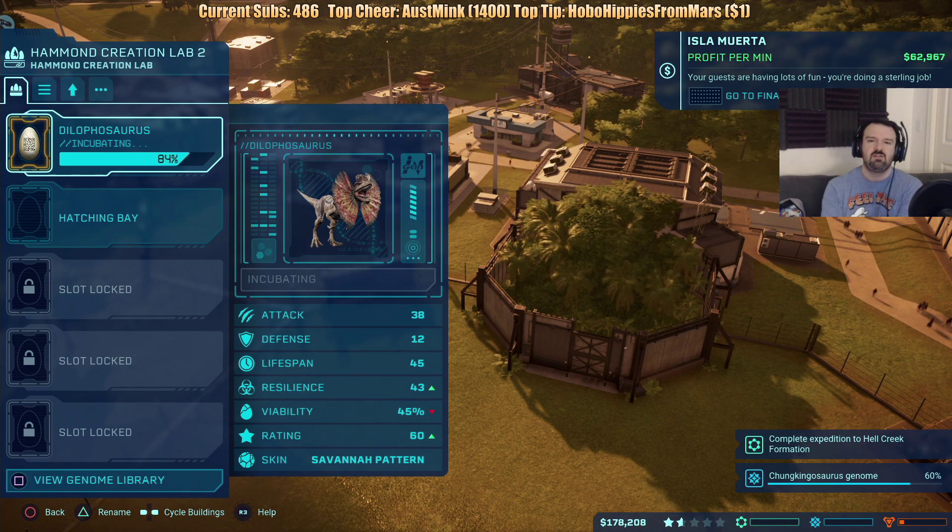Sell two Dilophosaurus specimens — that's going to be tough. I don't think I want that one. I don't want to sell my Dilophosaurus. I declined that one, I don't want that.